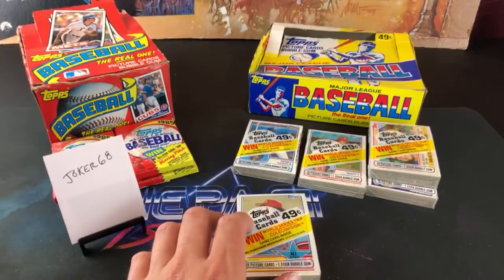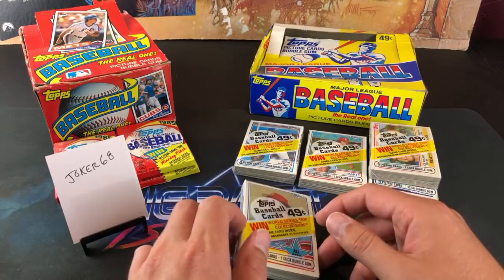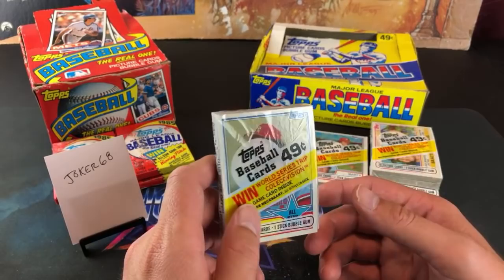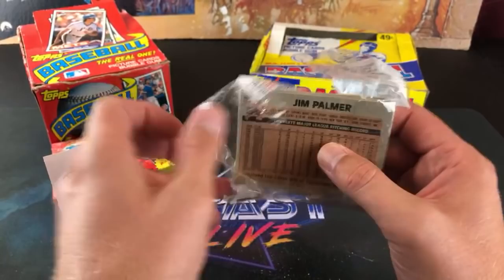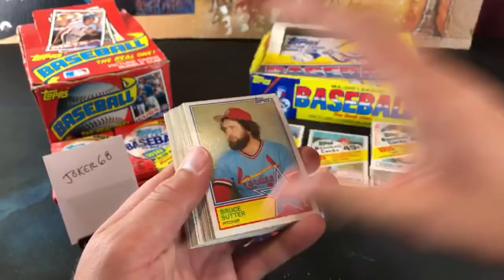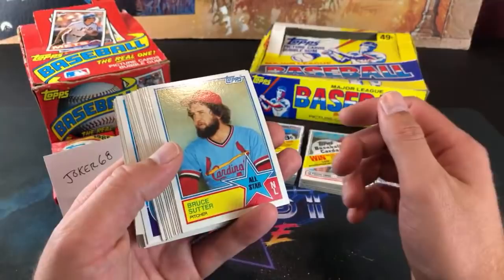That takes us to the final pack for Joker68. Matt Young says, 'What should I pay for an average Brett rookie?' Brett rookies have gone up — used to get one a year or so ago for like $25, now more like $40. I'd definitely check the condition. If you're not super worried about condition, you could probably get a decent looking Brett for around $30 with no creases. Definitely check some card shows — I bought mine for like half off, it was like $20, but that was about five years ago.